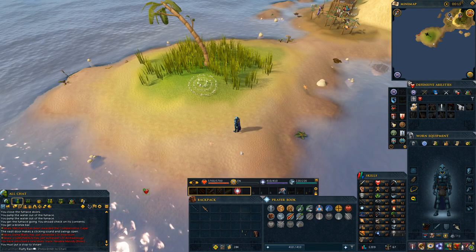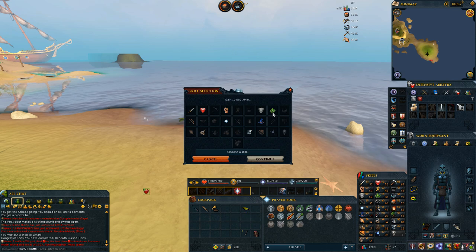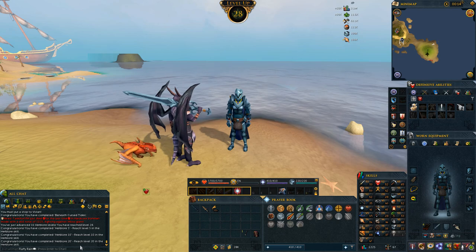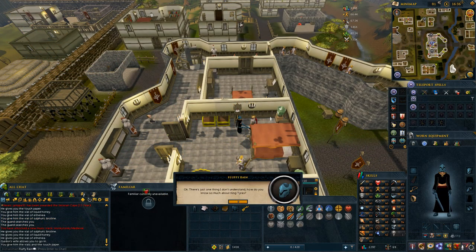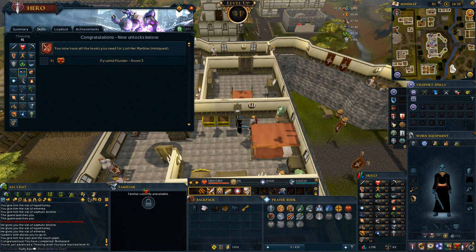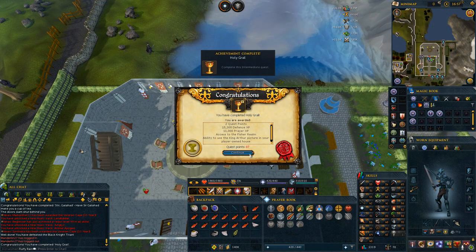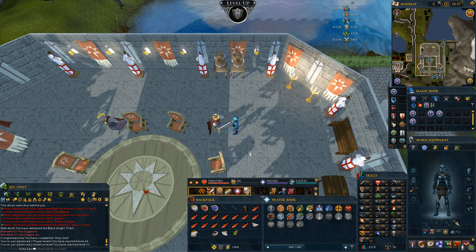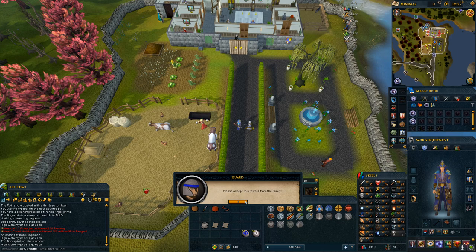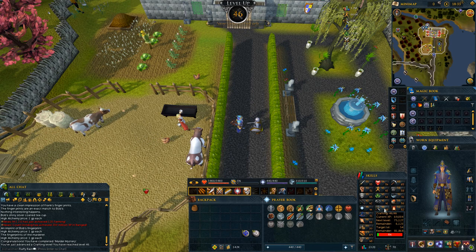Some of the best ways to level up your account early on is through questing. Quests not only provide you with an immense story but they also provide a ton of experience and other neat benefits, whether it's items or passive skills. I first recommend starting with the free-to-play quests, especially if you are already free to play, to knock those out of the way because they'll give you a decent amount of levels in combat as well as some skills. If you are a lore hound I'd highly recommend paying attention to some of the stories — the developers put a lot of time into their quests and it's definitely worth a read.